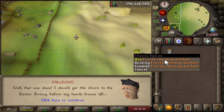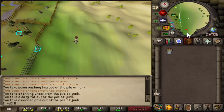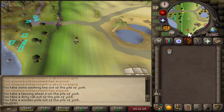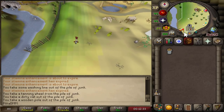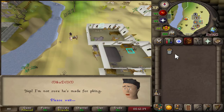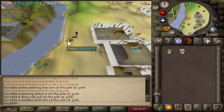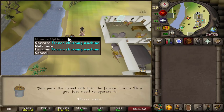We now should have a frozen churning machine in our inventory. Let's go ahead, run south and give it to the bunny one more time. After that, we will just have to do a little test and that is going to be the Easter event done — a little bit of a longer event but it's enjoyable. Let's speak to the Easter Bunny after running south. We now have a bucket of milk. Let's go ahead and place it into the dirty ground, located just a little bit west of the bunny. We're going to add to the frozen churning machine.